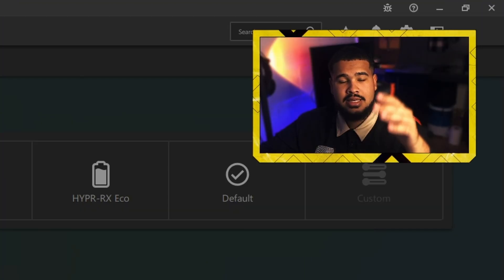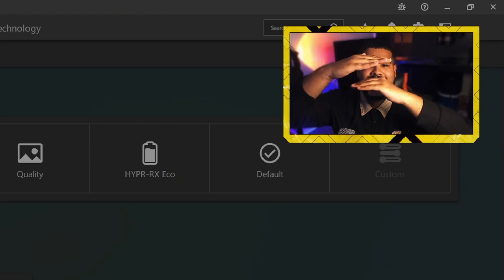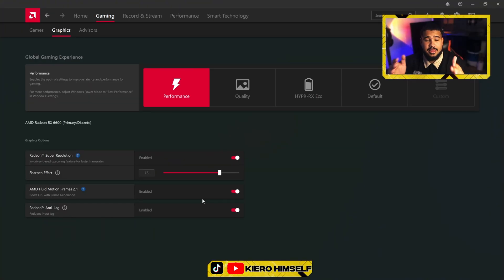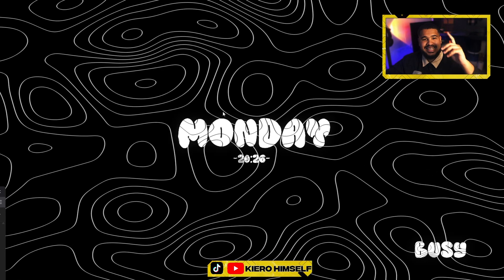Always turn VSync off unless you see screen tearing. Screen tearing is when you're playing and turning your view quickly and the screen splits slightly to catch up. If you see that, turn VSync on — but if you don't see tearing, do not play with VSync on, and do not play with G-Sync on either. Now that we're done with AMD software, we'll head into the game itself.